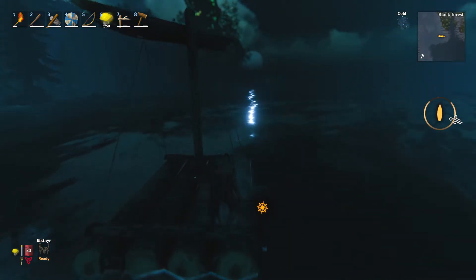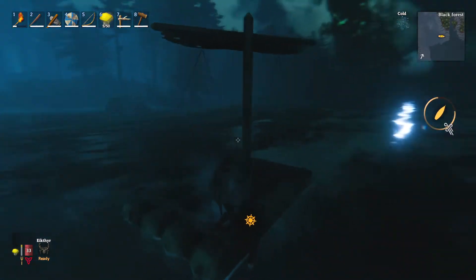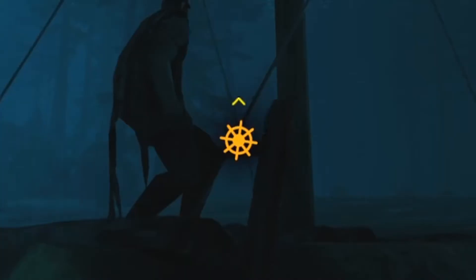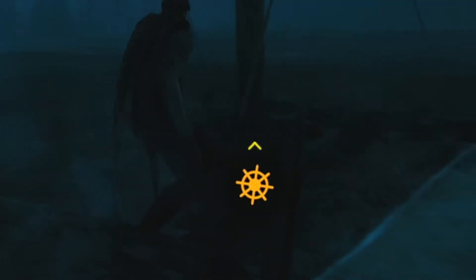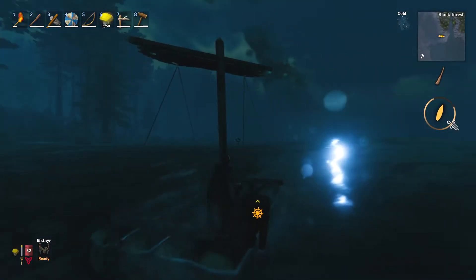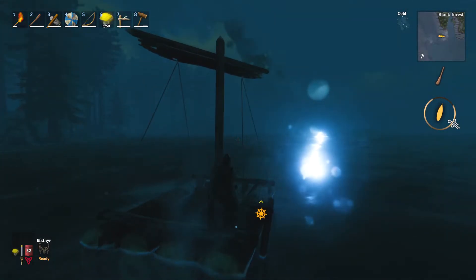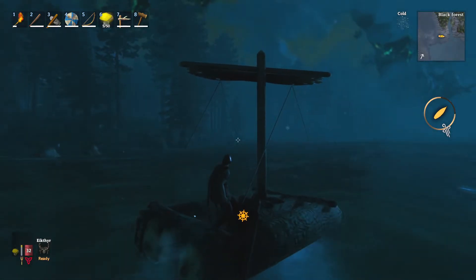To move forward in your raft, hit W on your keyboard. And as you can see there, I have one little chevron above my little wheel there. If I hit S on the keyboard, it'll remove one away.